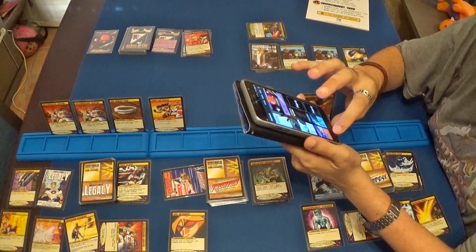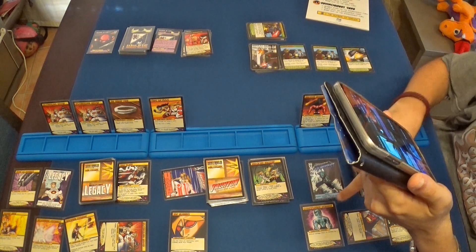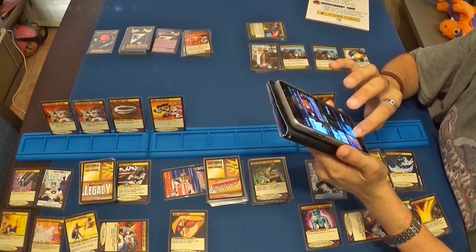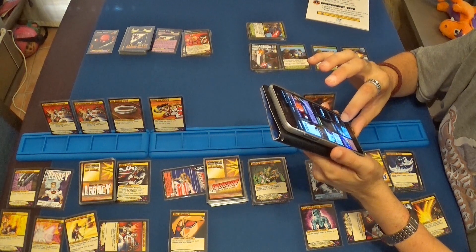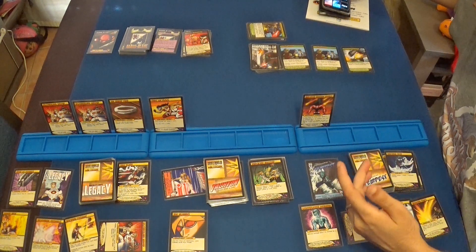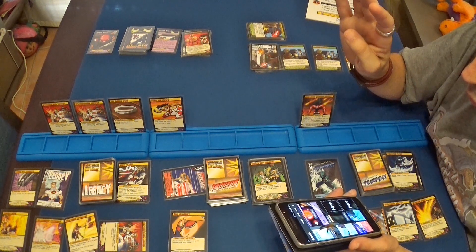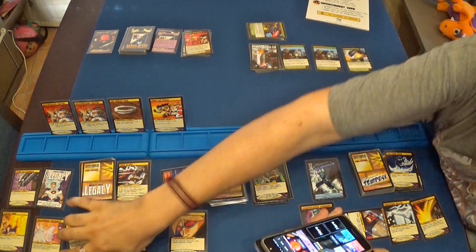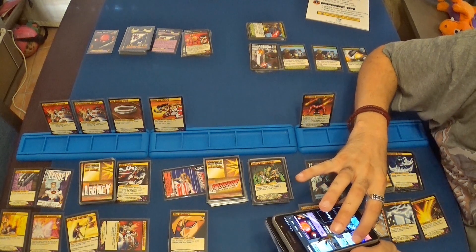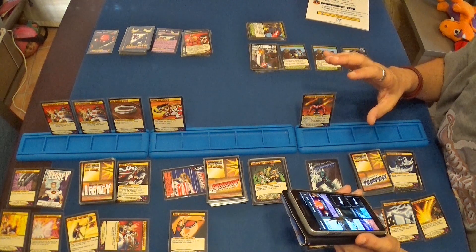Vamos a hacer once a Tachyon, la deja en ocho. Y diez a Tempest porque tiene la resiliencia. Legacy queda con trece, Tempest con doce y Tachyon con ocho. El que tiene más puntos de vida le hace tres puntos de daño ahora: es Legacy, y le hace cuatro puntos de daño directos. Esto protege a partir de cinco puntos de daño, por lo tanto cuatro más a Legacy. Legacy está en ocho también, está un poquito malito.